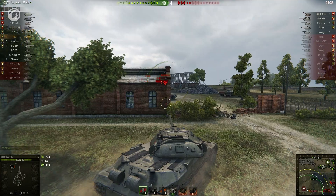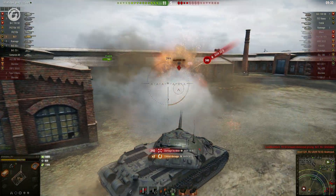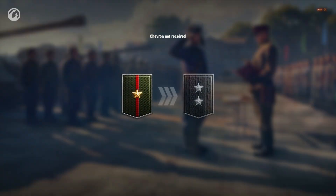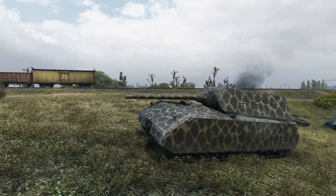You can receive a Chevron even if your team loses. The three best players on the losing team will receive one alongside the winners. All other players will lose a Chevron. So, moving up the ranks is a two-way process — you can rise, but you can also fall.